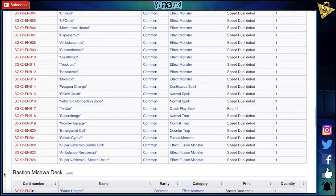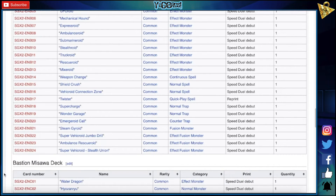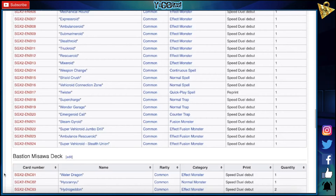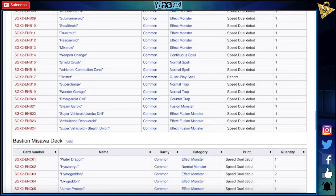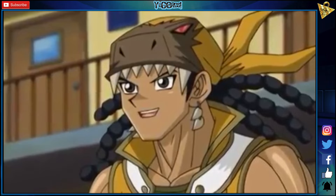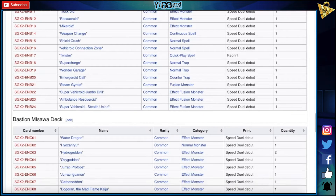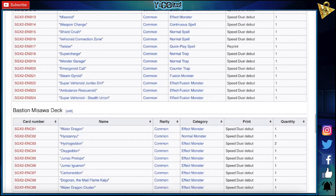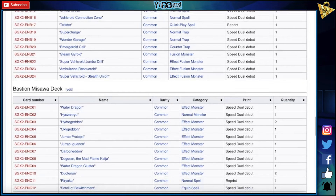Bastion — I'm interested in what you give him. It's gotta be a lot of the stuff from the newer Legendary Duelist Packs, because his early stuff is awful. Water Dragon, Hyros, Hyrosanaru, Hydragedon x2 — see, this would've been a Secret Rare if it wasn't in the last one. Oxygidon, Jirac Protops — please don't give him more Jiracs. Why are you giving him Jiracs? Jirac, Gorodon, Carboneton — oh, Carboneton, that's good, that's cool, that's dope. Dogoron, Water Dragon Cluster — yeah okay, this is the newer stuff. Durotaran, Ryoku — we've had that already. Scroll of Bewitchment.